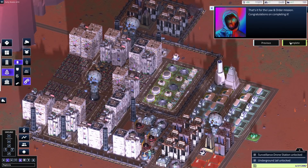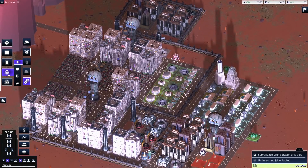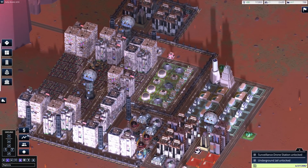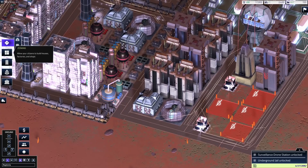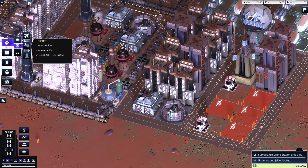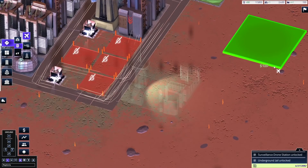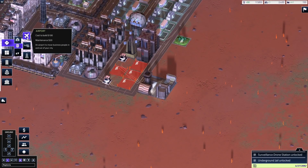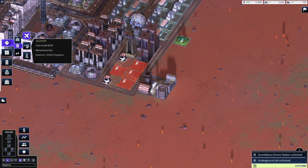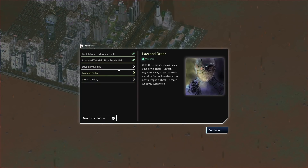That's it for the Law and Order mission — congratulations on completing it. What's the next thing? I want to build an airport and stuff real quick. Let's just plop those down and see what they look like — it's just a tiny little building. Airport: move business people in and out of your city. The other one is locked — I wonder if there's a way to do cargo via air. We've done Law and Order and developed your city — now it's on to city in the sky.